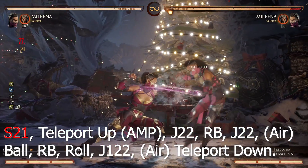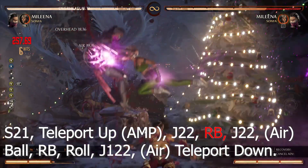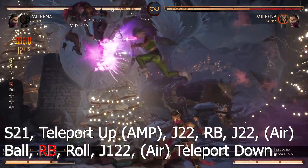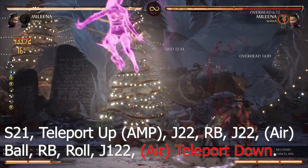Second execution of 10-2-1 combo 3: 10-2-1, teleport up, amp, jump 2-2, cameo, jump 2-2, airball, cameo, roll, jump 1-2-2, air teleport down.